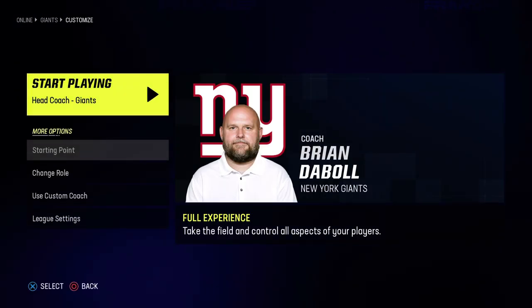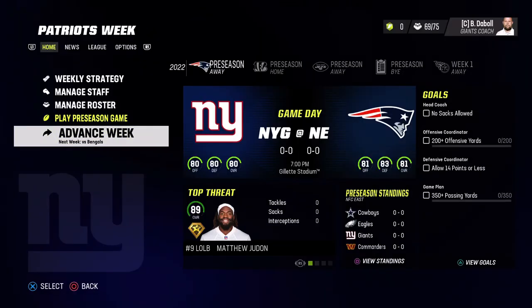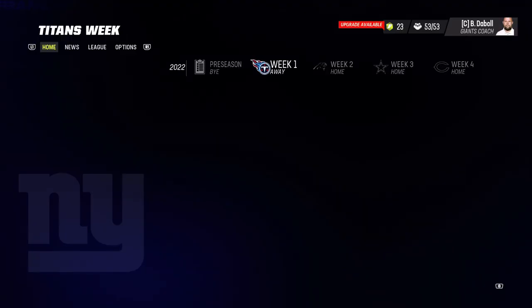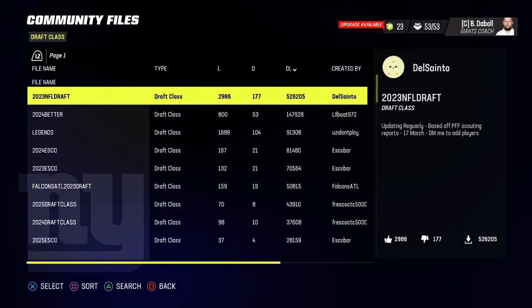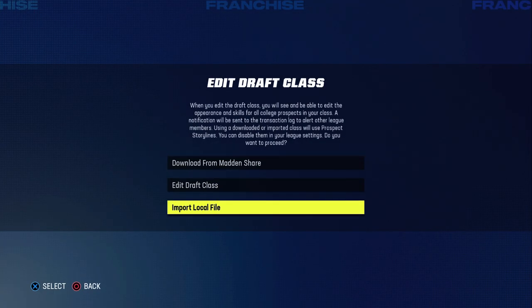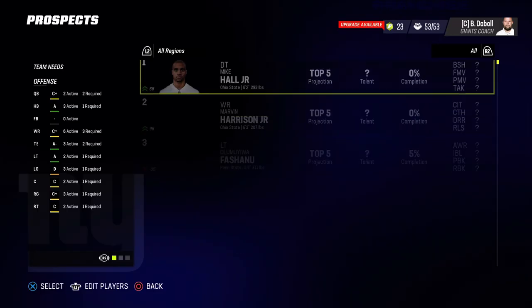For the draft method, press circle to go back to coach and start playing. Once you're in as coach, go to advance week and sim until the regular season because you can't edit your draft class until you get into the regular season. Then go to choose draft class, download a draft class - for this scenario you're going to download a 2024 class which will have Marvin Harrison Jr. in there. I chose the one called '2024 Esco.' If you already have one downloaded, click down on the left stick, go to import the file, and press X to import it.